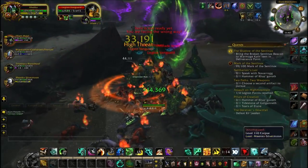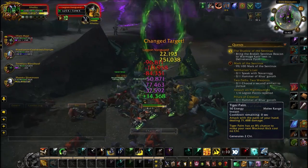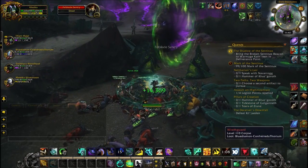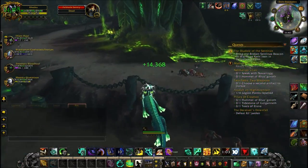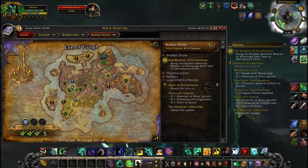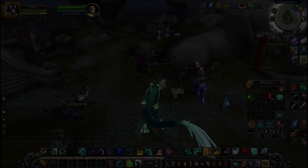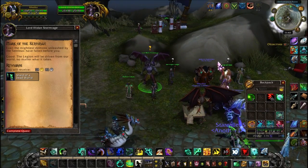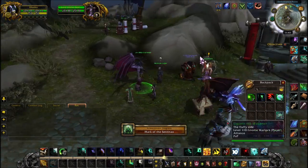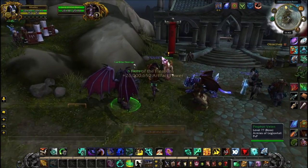Illidan is going to offer you a quest to collect 100 Marks of the Sentinax. The Sentinax will be the Legion ship on your minimap, with summoning portals underneath. You can loot beacons or join premade groups in your group finder. The marks are very easy to obtain — they now drop off common mobs too, not just elites. It didn't take me long at all, probably about five minutes, especially with a good group.